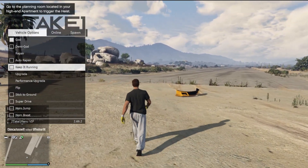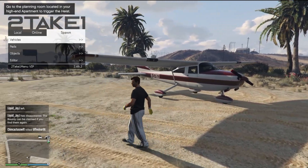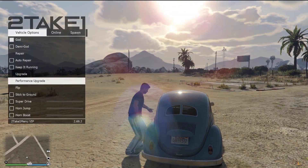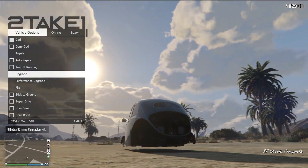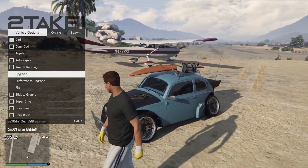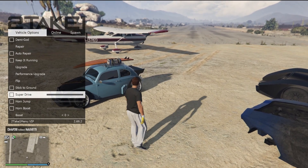Make sure you guys have God mode enabled when you get into GTA Online — you don't want your car getting all screwed up. Let me spawn a vehicle real quick — vehicle compact. So if you guys have this enabled and you go to performance upgrade, you can see it squatted it. That actually looks pretty dope. You can also just do upgrade — oh my God, this thing looks absolutely sick. Volkswagen Bug for the win, that's crazy cool.